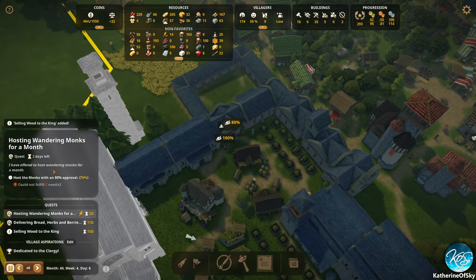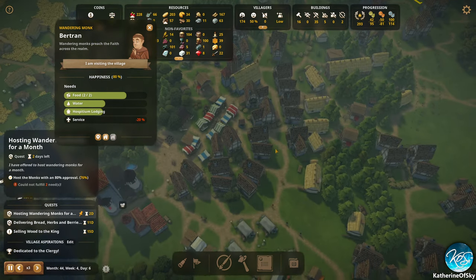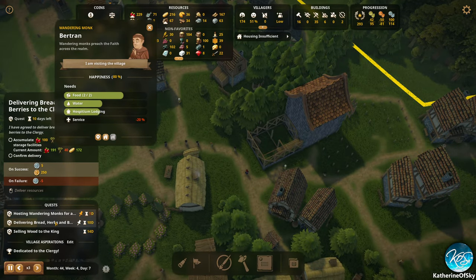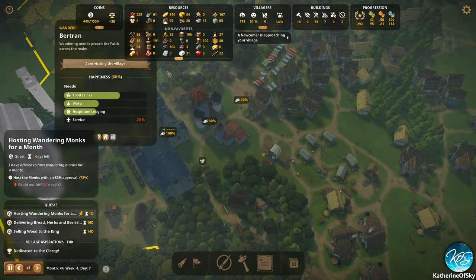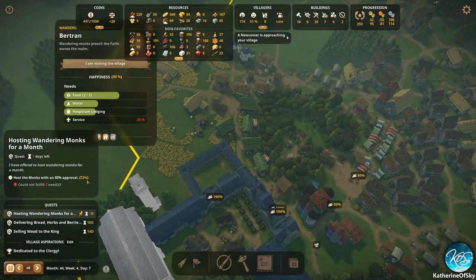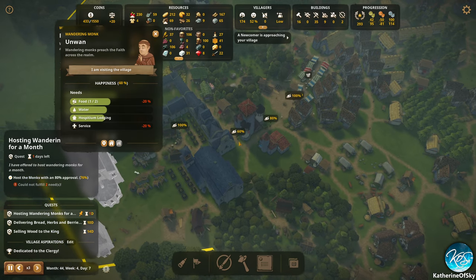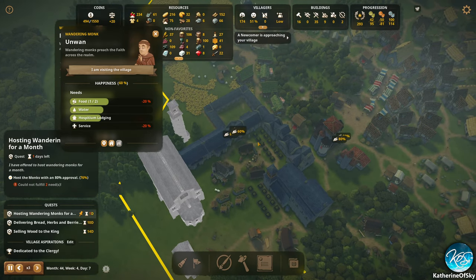Wait — why are we at 76%? Service. Oh man. Go to a place that has service, will ya? We only have one day left — that's a shame. But it's so weird because all I see of these wandering people is 80-80-100-100-100. How does that equal 72? The math is very wrong. Even there's a 60 one, but the others have a hundred and 80-80-80. Those hundreds would definitely make up for that 60.